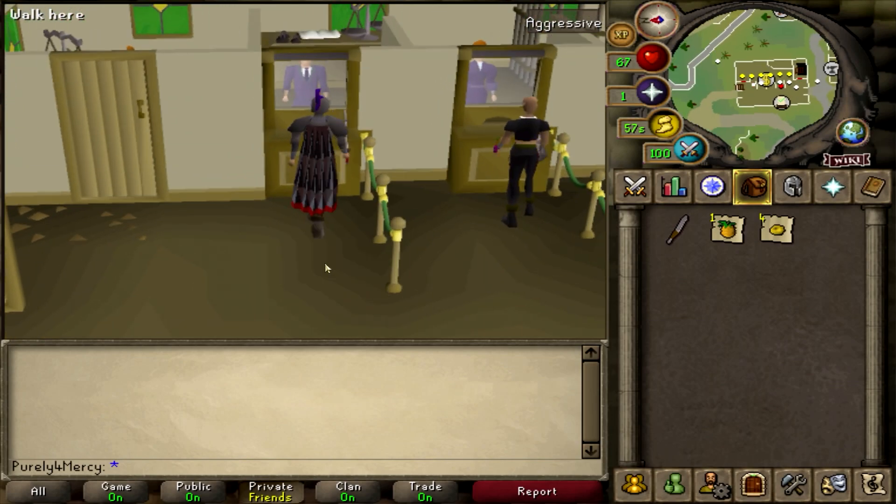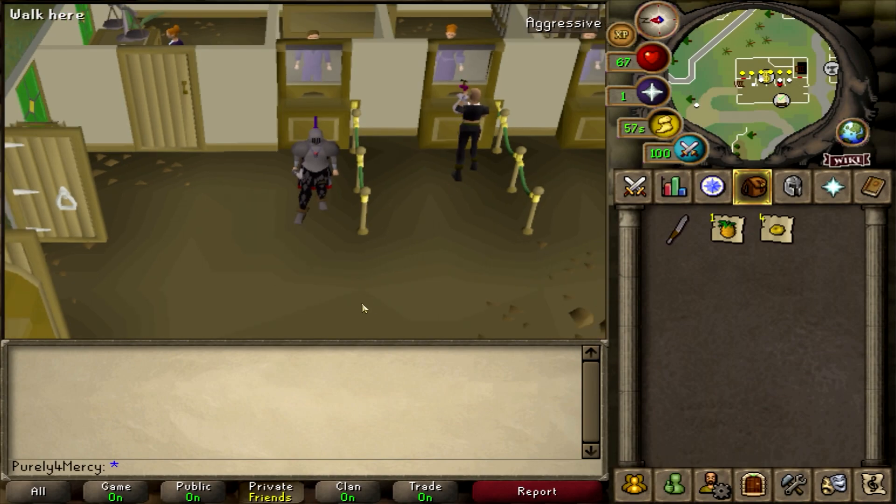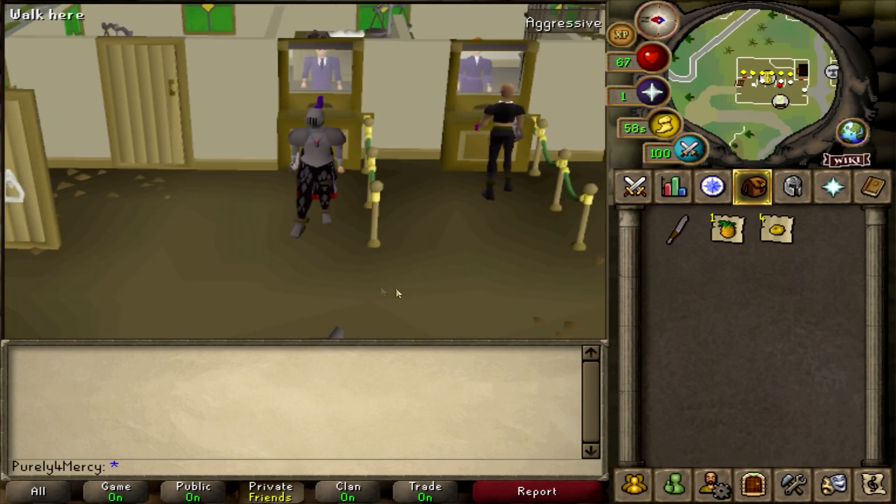What's going on guys? My name is Pray for Mercy. For those of you who don't know me, I make money-making methods three times a week and I also have a new series from Trailblazers. I am actually on my alt today because my main is currently doing things on the Trailblazer mode if you guys are curious.